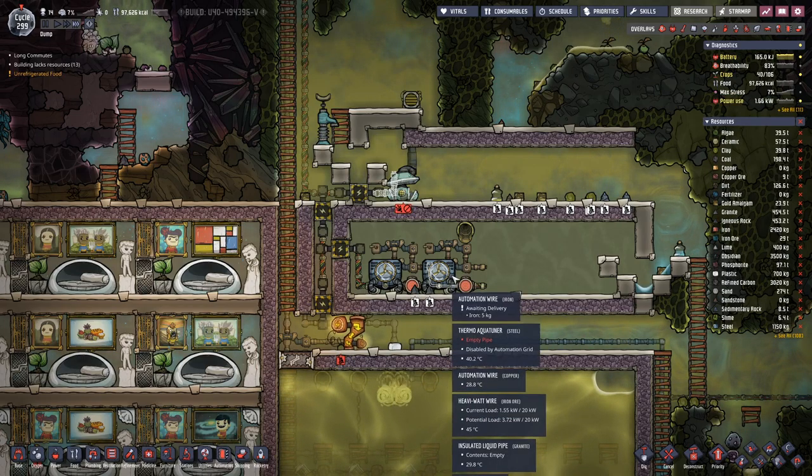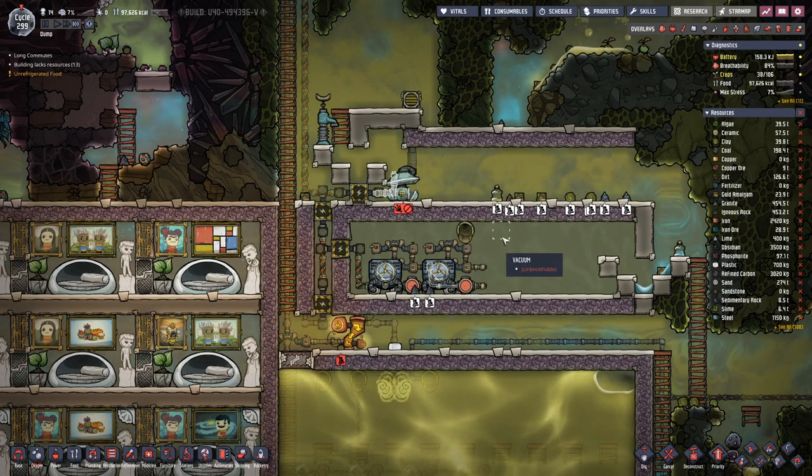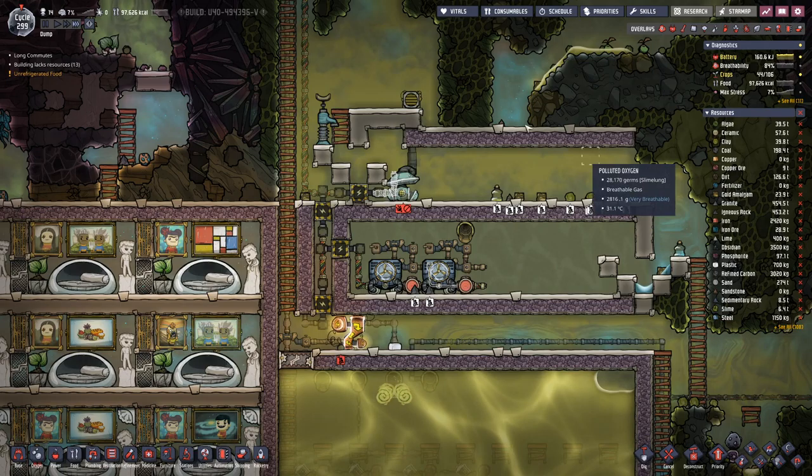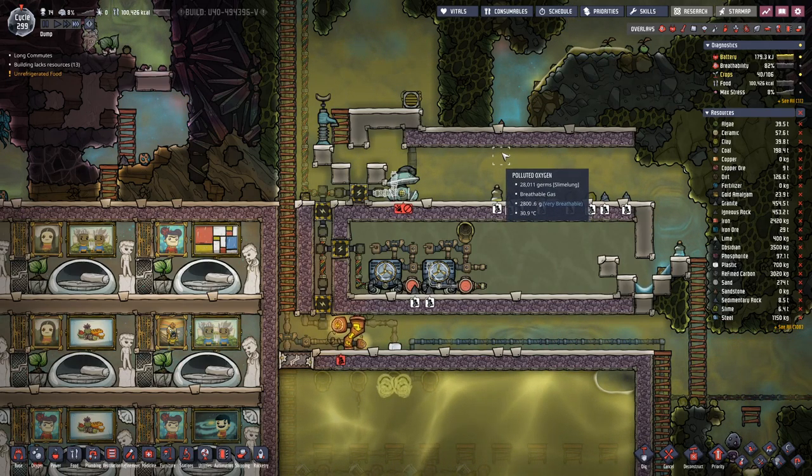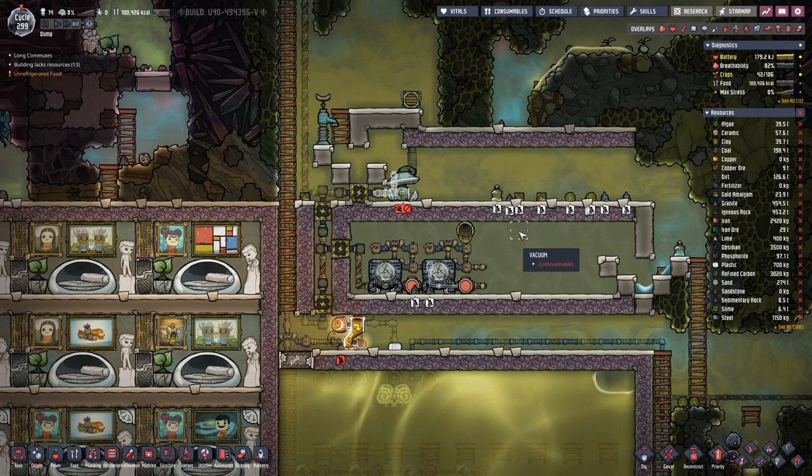And then we can deal in the next step with the steam turbines, which will cool everything down.